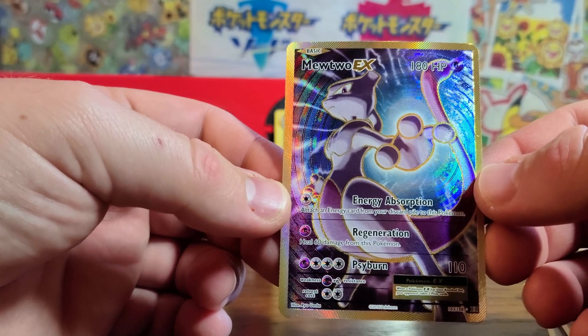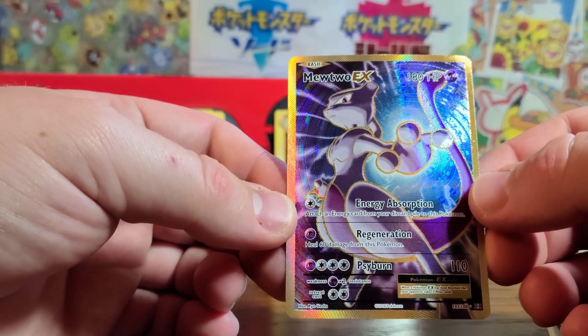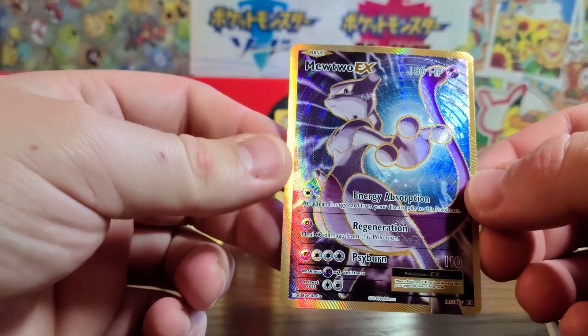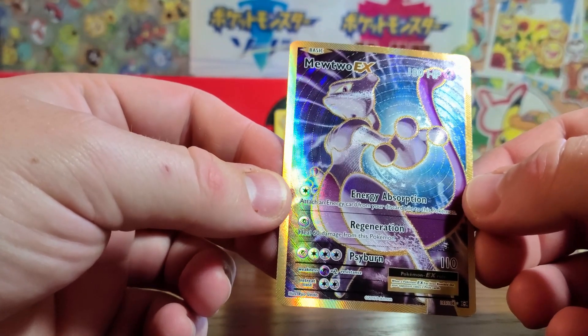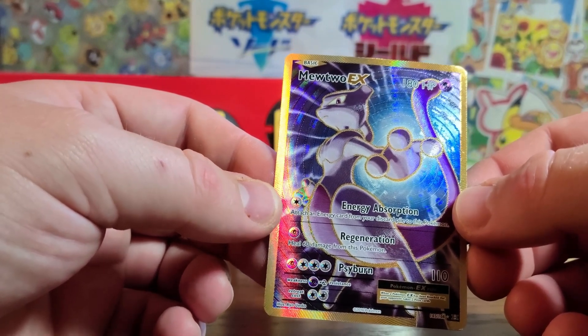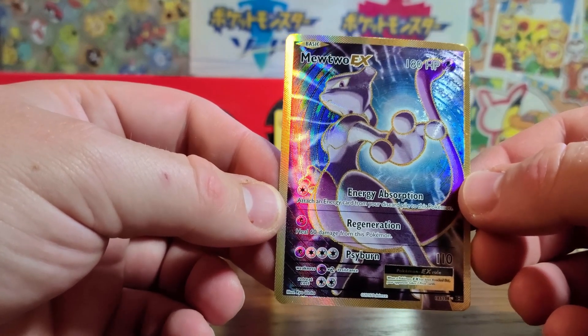Well, thank you so much for watching — stick around! There are going to be another 24 packs in the next couple of videos, and I'm going to be buying some of the new set, Darkness Ablaze, and hoping to pull another Charizard. Because everybody wants Charizard, apparently. Where are the Totodiles at? I'd like a Totodile please. Thank you so much and have yourself a wonderful day.